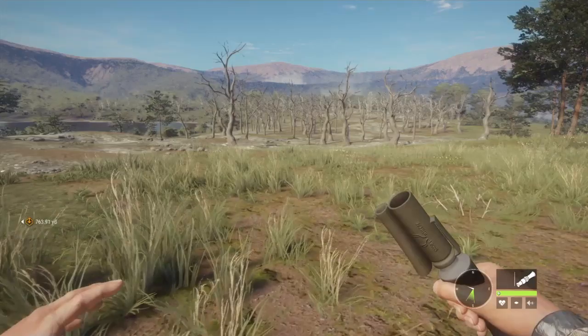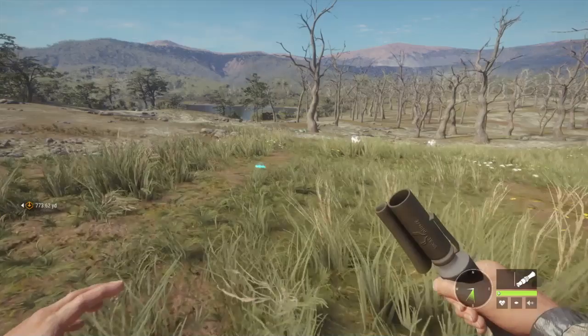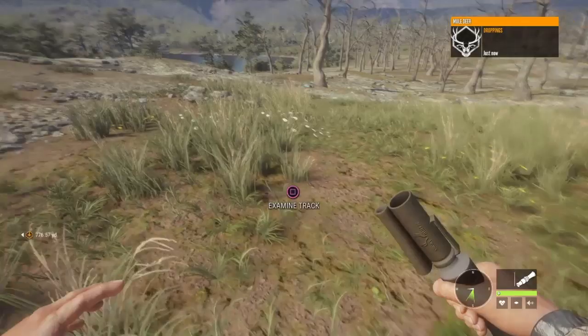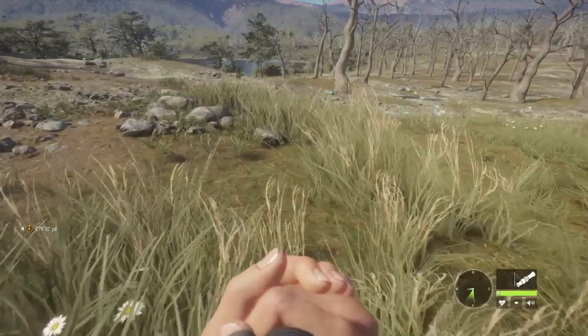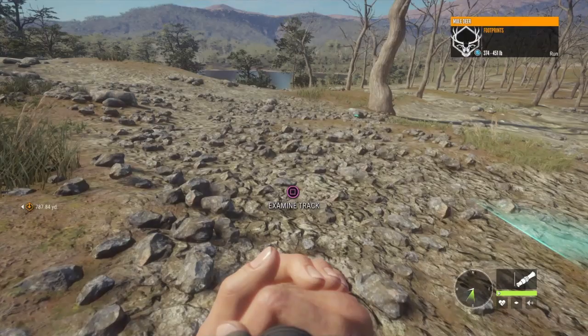I don't know if it's him, but it's gonna have to be at least a four-easy. If it's a pretty big mule deer it'd have to be a four-easy, because I've never heard of a mule deer at 400 pounds unless it's like a diamond. I'm no expert on this game, but in real life I don't think mule deer get really that big. This is his track — he's somewhere around here, I think he's right over this ridge.